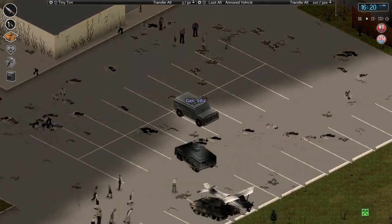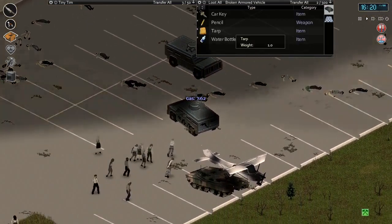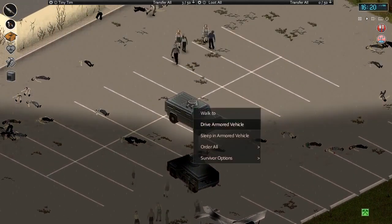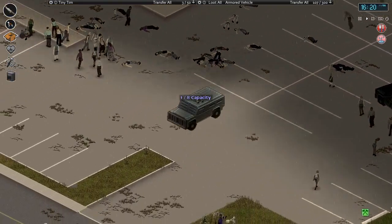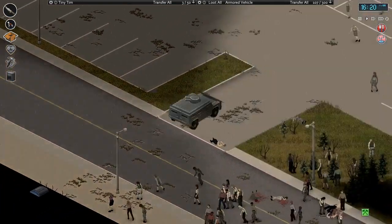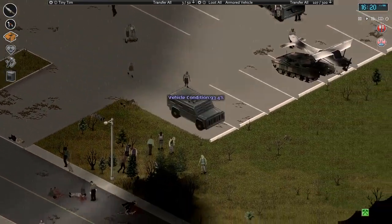Let's check one of these - is there anything else in here? Let's pick that up. Keep going. All right, we'll try these two keys - I don't think it'll work but let me give it a shot. Oh my god, that's a lot of zombies right there. Let's go around, shall we.